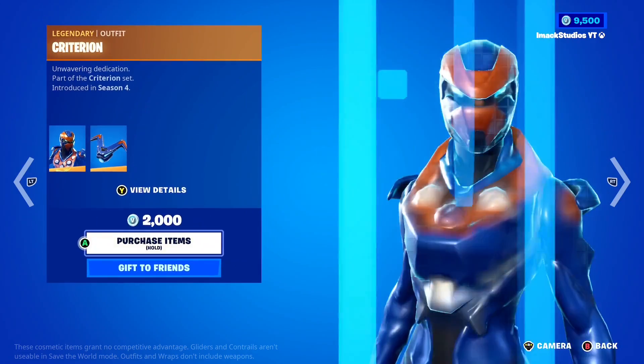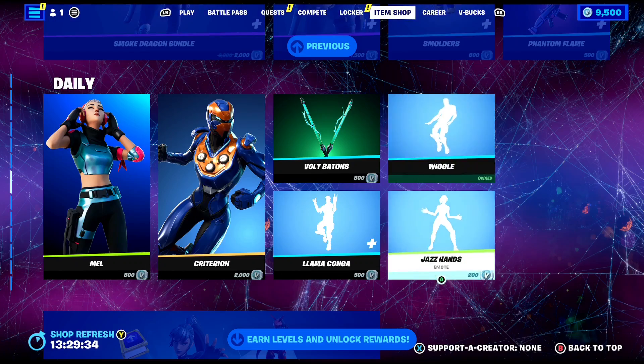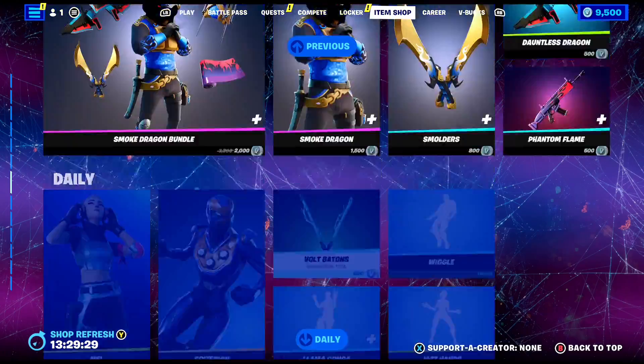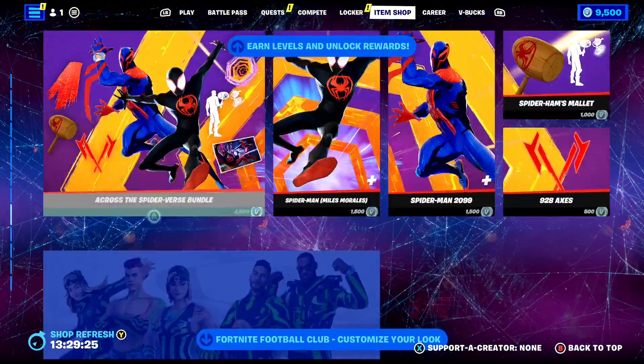In the daily section, to finish it off, you've got the Metal skin with the Criterion skin, then the vault buttons, and some emotes right here — got the Wiggle, the Jazz Hands, and the Llama Conga traversal. If you guys want anything gifted from today's shop, let me know down below.